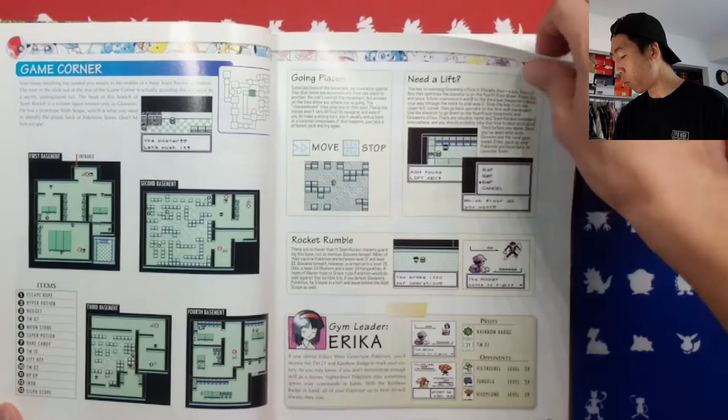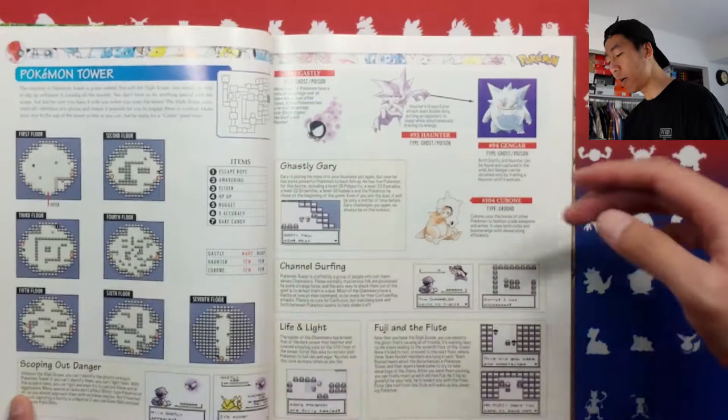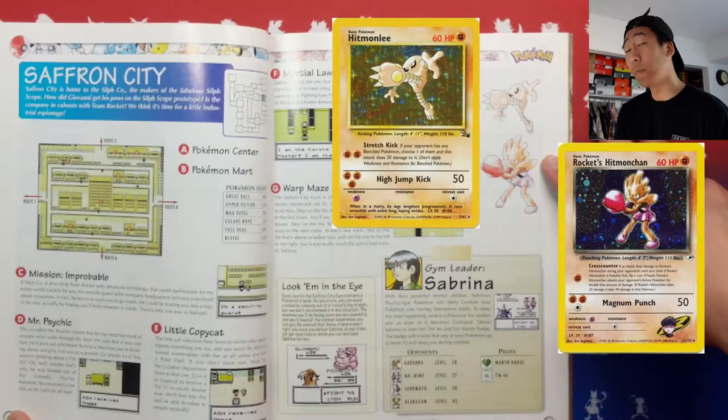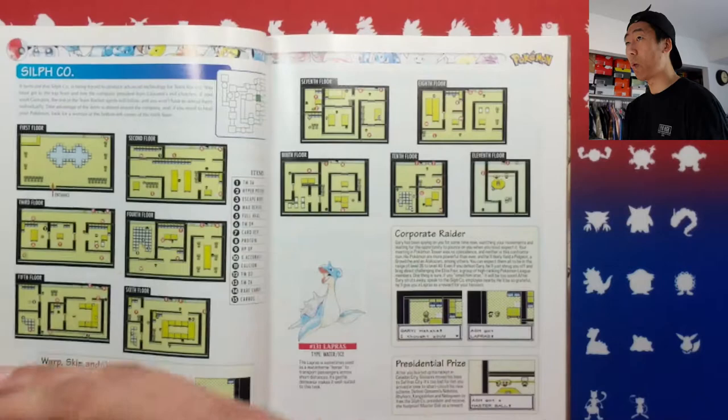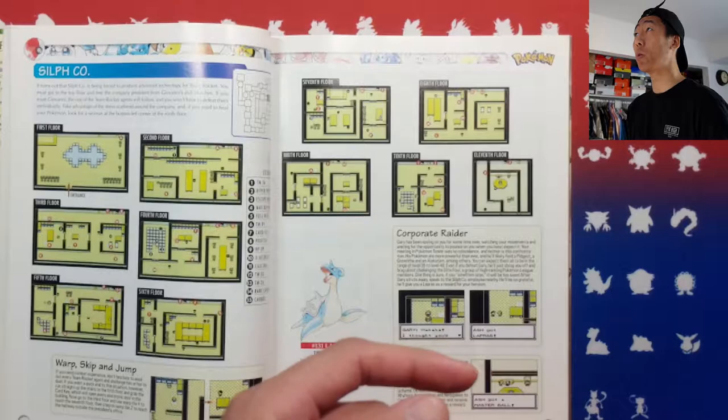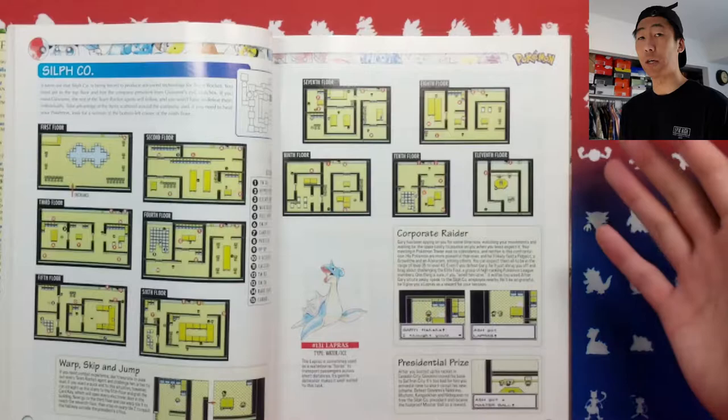We have the Game Corner where you eventually fight Team Rocket, and there you get to fight Erika. There's the Pokemon Tower, Gengar, and all that. I love this artwork because it's basically taken straight from the cards — this is from Fossil, that's from Gym Heroes I believe. It's just so iconic how those artworks translate into these strategy guides. I think most of it attributes to Ken Sugimori making the artwork, because this whole entire strategy guide is based off his artwork, it's just littered with all of it.